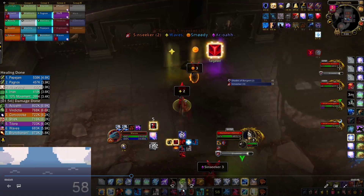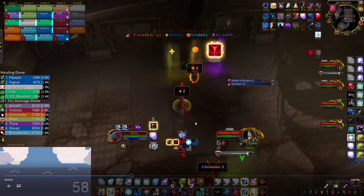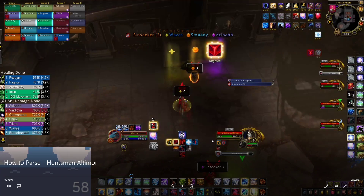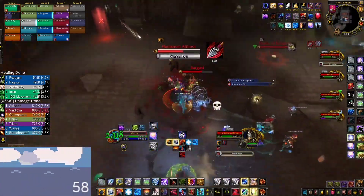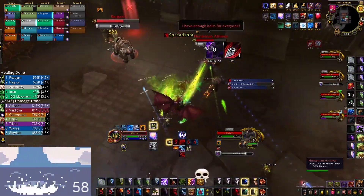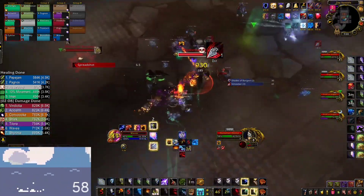Right here I got another Sin Seeker, and the Sin Seekers from now on we will soak with immunities — we got three markers we have to stand on. Always keep your sprint for when you get a Sin Seeker, since playing this mechanic takes a lot of time and you will lose a lot of damage. Minimizing that downtime is definitely important, so use your sprint, wait until your soak is done, then charge right back in to get your uptime again. I spread Flame Shock again to the add and continue the damage on the boss.